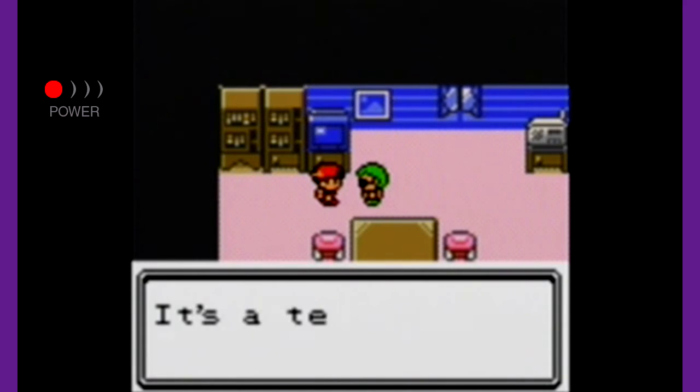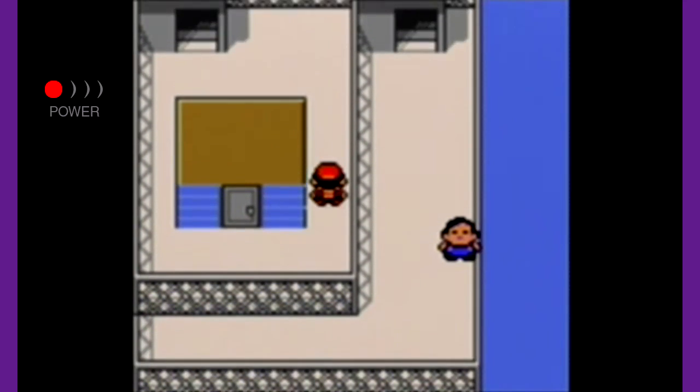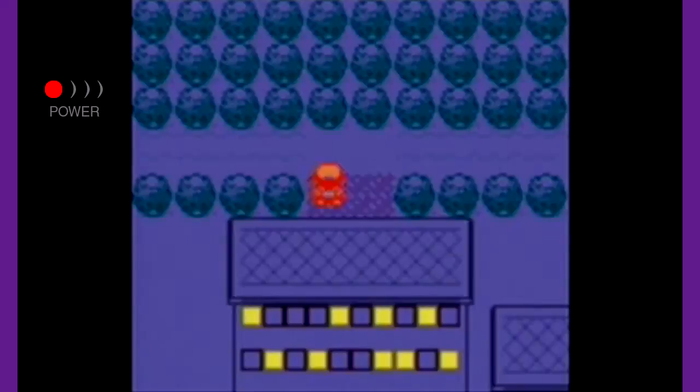TM03 is Curse. It's a terrifying move that slowly whittles down the victim's HP — if you're a ghost type. If you're not a ghost type, it's going to lower your speed to boost your attack and defense stats. I'm surprised they didn't make that clear in the description of the move.